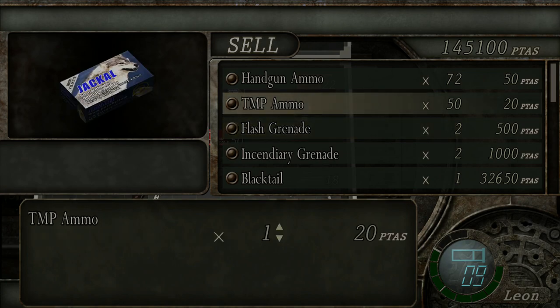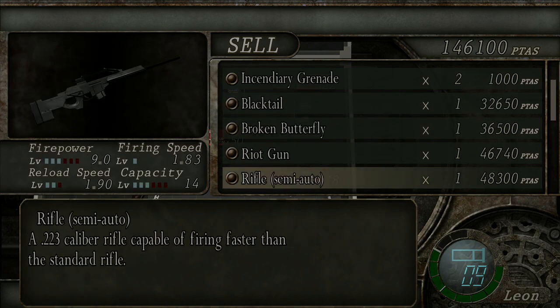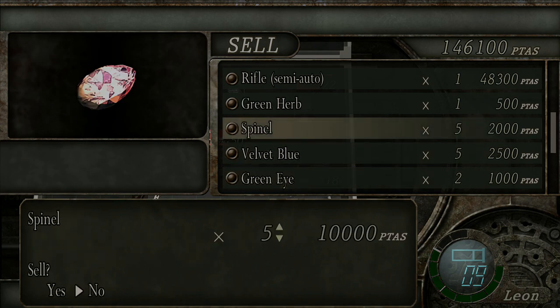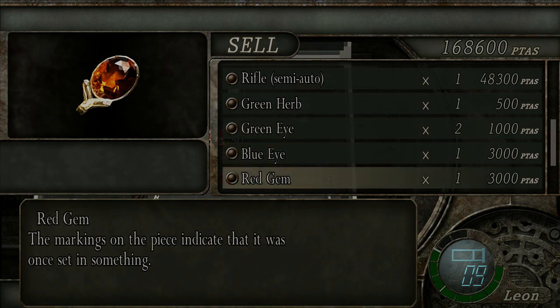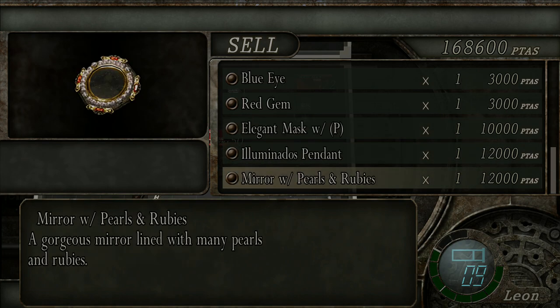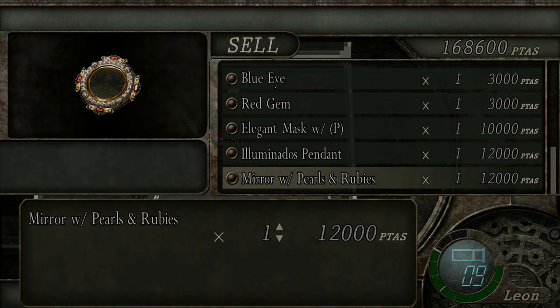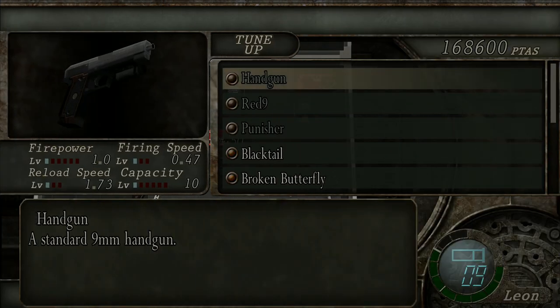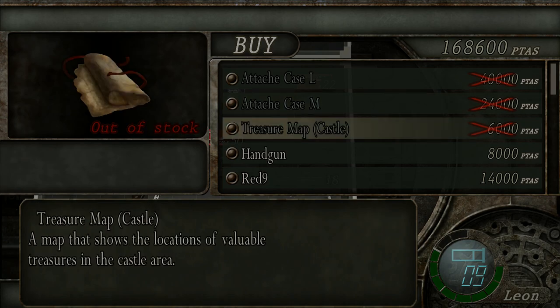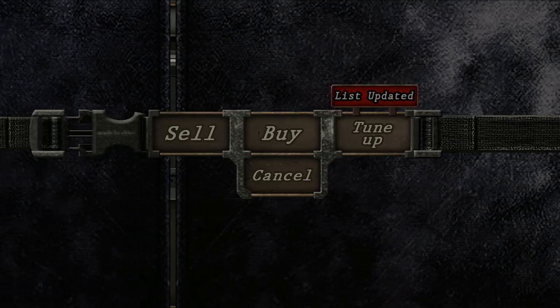Ashley is not our friend. Let's sell the TMP as per usual, and may as well sell all these - the velvet blue. Leave the green eye and blue eye. The red gem needs to go into the mask at some point. The Illuminados pendant - still don't have a clue if that's any use. The mirror with pearls and rubies - I'm going to hazard a guess that does not get anything combined into it, or maybe... maybe if I get another ruby I'll save it.